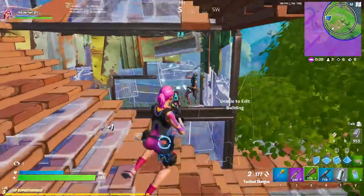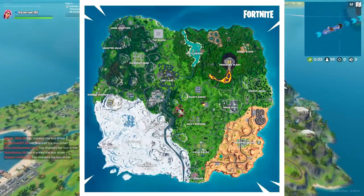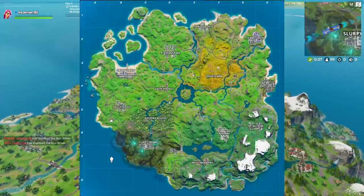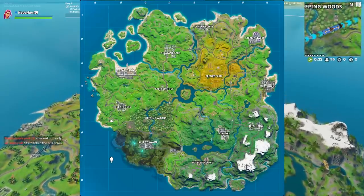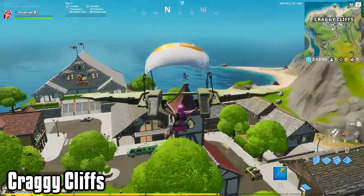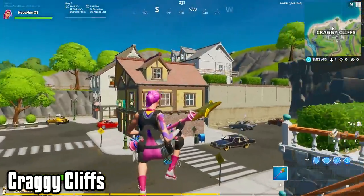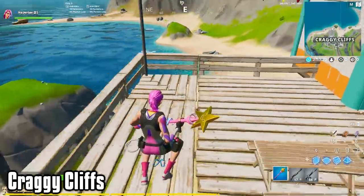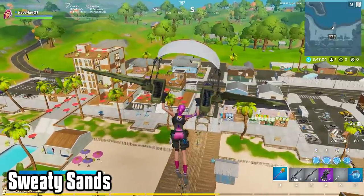Let's start with the biggest change in Fortnite Chapter 2: the map. Instead of the old Athena map we played on for 10 seasons, we've moved on to the new Apollo map. With 10 new points of interest, 3 returning points of interest, and a ton of other spots that aren't named on the map. The new locations include Craggy Cliffs, which is on the northern edge of the map. It features a bunch of houses, some stores, and a big fish stick restaurant. Since it's right on the shoreline, there are motorboats which you can use to rotate and get to zone. To the southwest of Craggy Cliffs is Sweaty Sands.